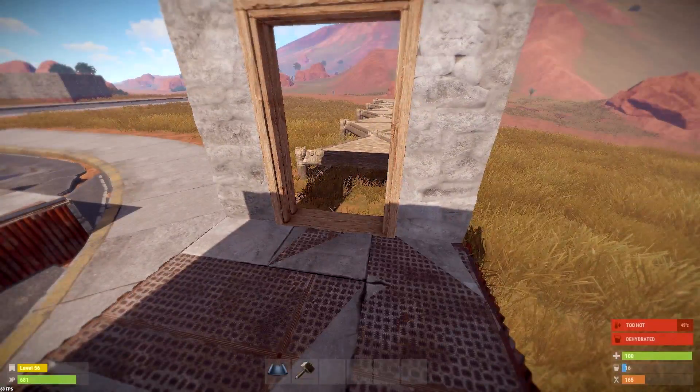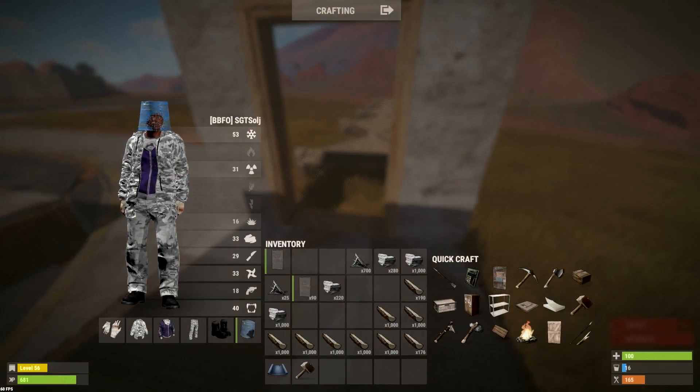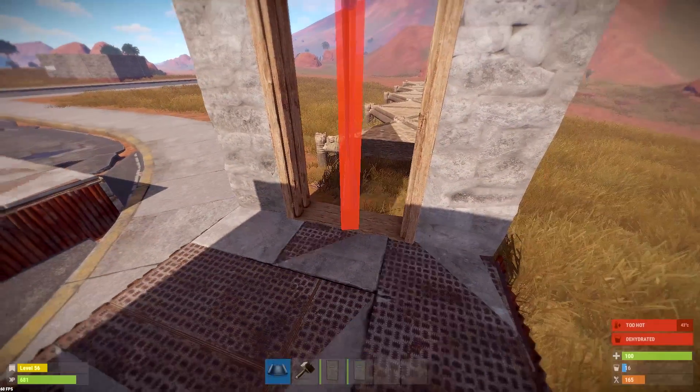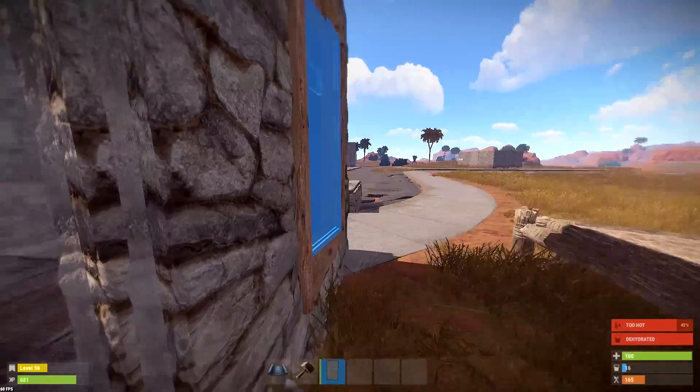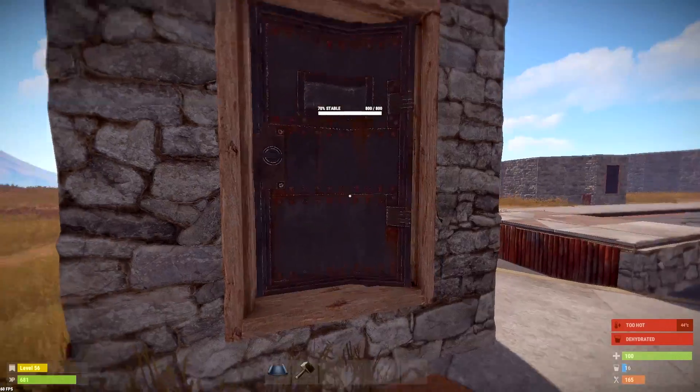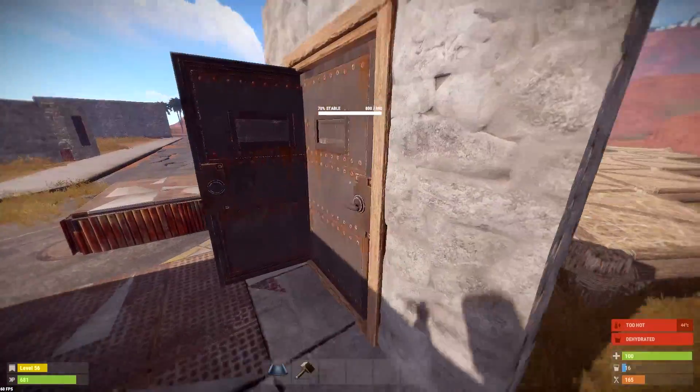Now, you're probably saying, Sergeant Solo, they're just too close together — you can't put doors there, right? Hmm, maybe we should try it. I think I put the wrong door in first — but there we go. Double doors.